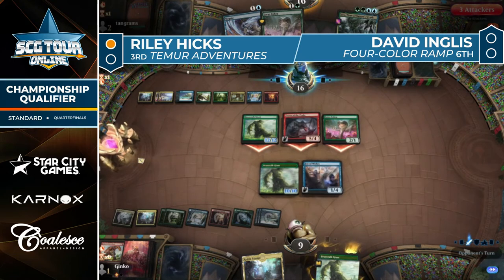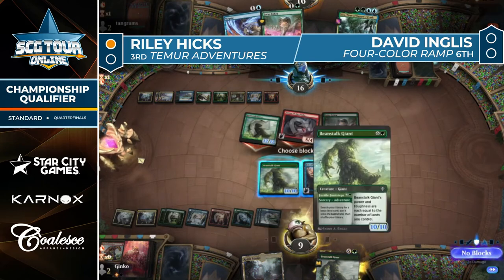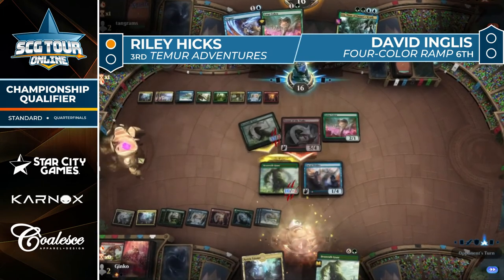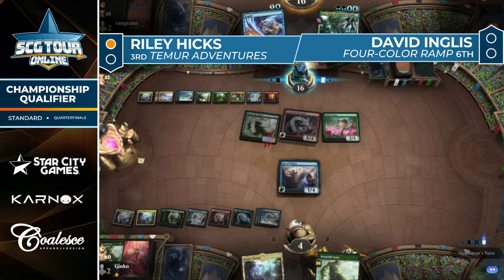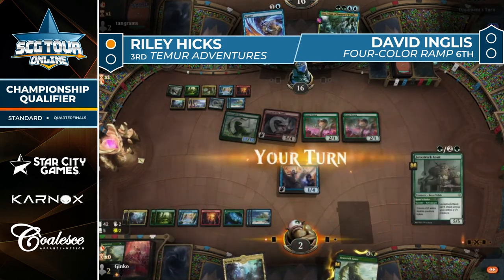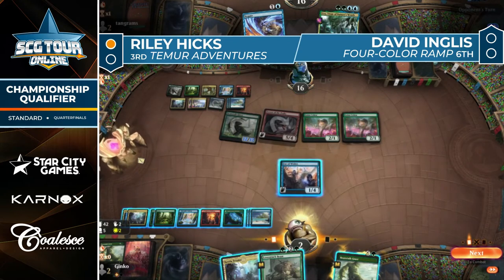Tagging the Lotus Cobra is kind of cool because if Terror of the Peaks connects, any creature with at least four power just wins via Terror. Because if Fate of Wishes blocks the Cobra over the Terror — yeah, I kind of like the Cobra attack. Ingles hangs it back though. The giant eats the other giant. Terror knocks Hicks down to four. Even with a Cobra on Fate of Wishes block, a second Cobra coming down would finish off the Fate of Wishes.